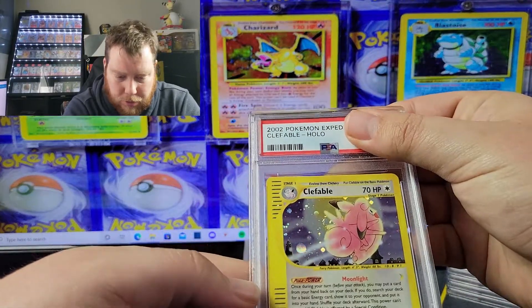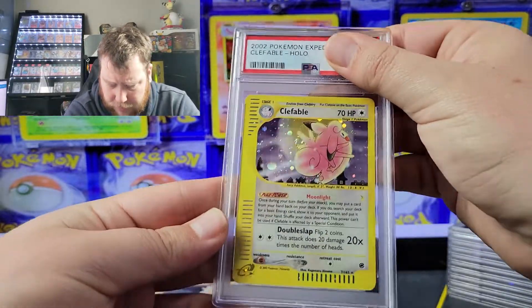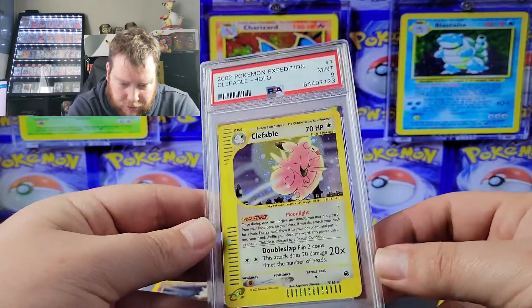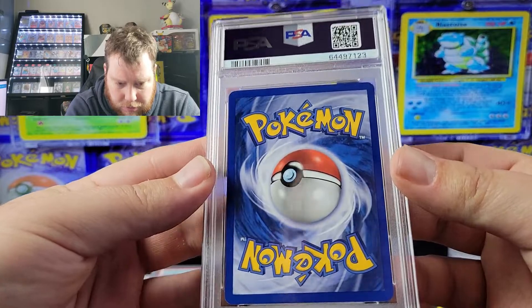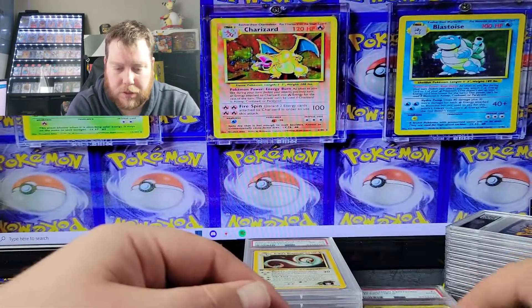We got Clefable Expedition E series — these are a little bit harder to grade well. There's a swirl trying to get through it, but it got a Mint 9 — there we go, our first nine of the video! Just a little bit of whitening; otherwise a clean card. Another pickup from one of the shows.